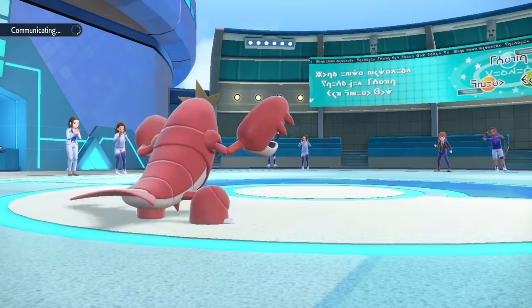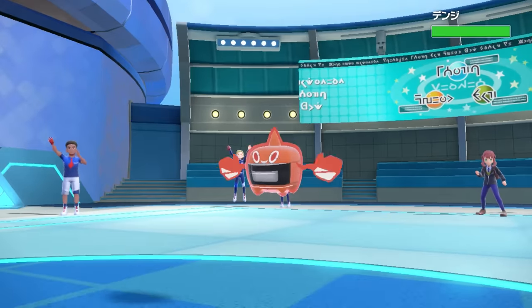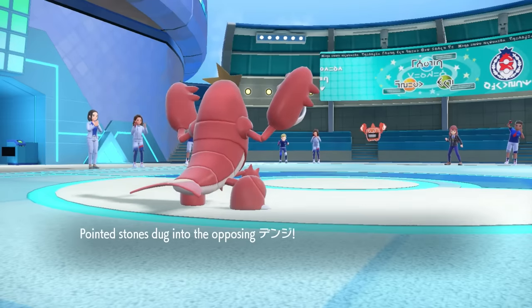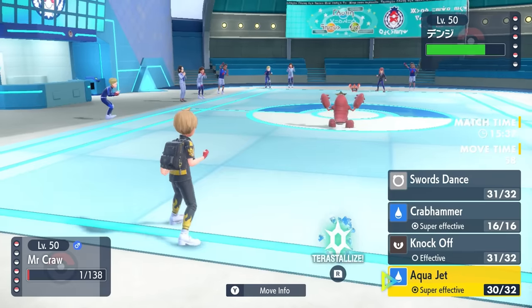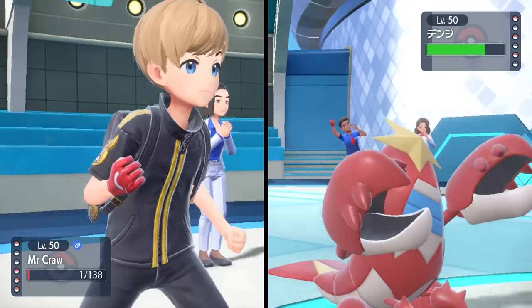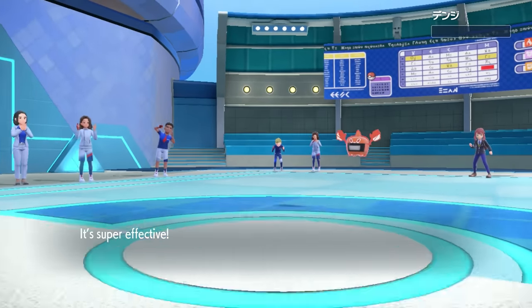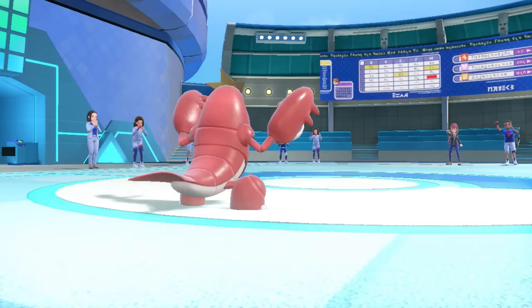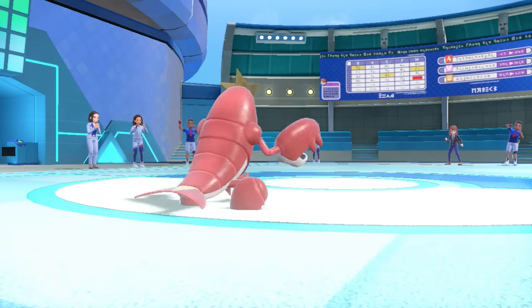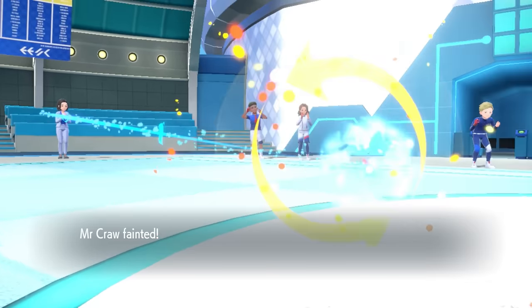I was fully prepared for Crawdaunt to go down like a captain of his ship and have the Life Orb knock me out. However, I actually lived it on one HP, which is the most hilarious thing ever, because their team has almost no answer for a priority Aqua Jet. They go into Rotom Heat, and I can absolutely just Aqua Jet that guy too. That takes care of Rotom, and finally Crawdaunt goes down to Life Orb recoil — some style points.